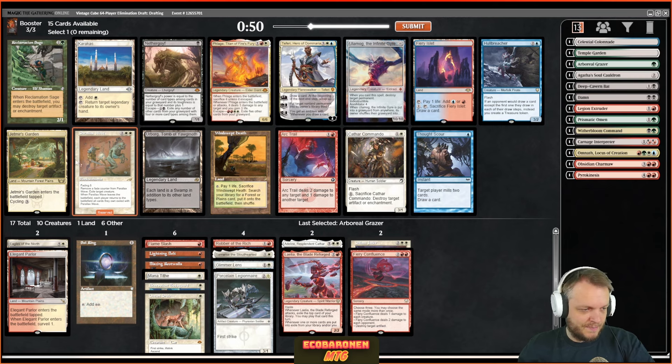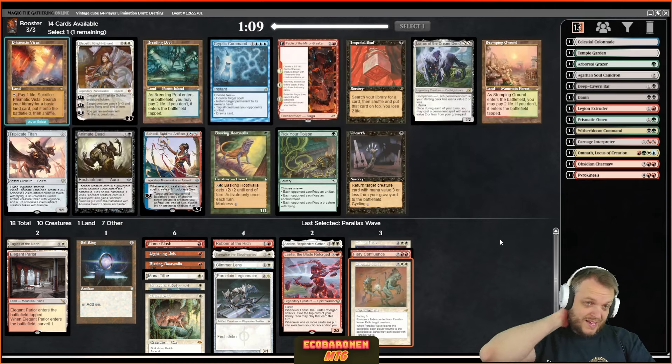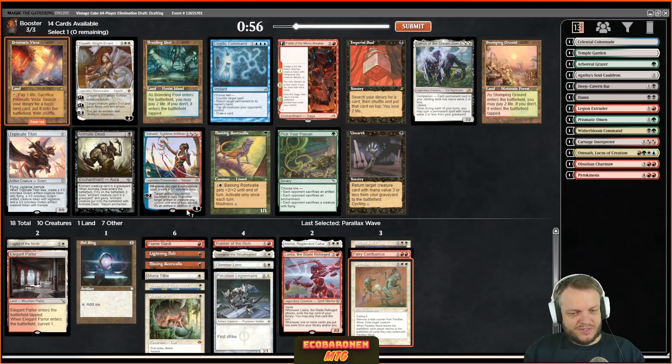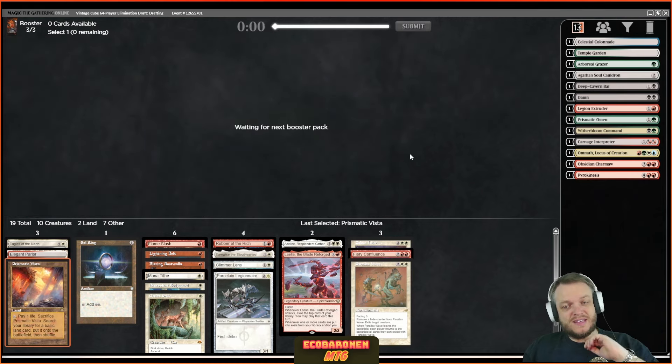Four cards I would love to play: Parallax Wave, Karakas, Flagstones, Windswept Heath, even Kathari Commando. I am gonna wheel something out of this pack — even Jetmir's Garden — but I'm gonna take Parallax Wave here and hope for the best. I might wheel that Flagstones. Here I have to take a land — I think it's correct to take a land over Fable, because my deck wants good colors up the curve and both colors early, double of both colors later.